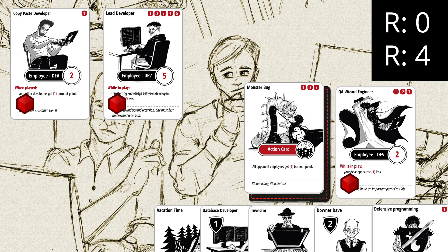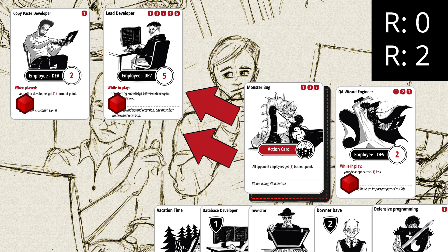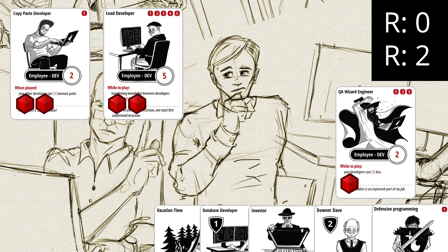Remember that action cards can be planned, but they have to be planned 1 turn earlier to be played for 1 resource point less — you can't just put it face down and immediately turn it face up for the discount. Also, only action cards can be planned, and there can be only 1 planned action card at a time. If you want to plan another, the previous planned card must be played first. We activate our planned monster bug — paying 2 resource points instead of 3 — and all opponent's employees get 1 burnout point. The used action card returns to the bottom of the deck.